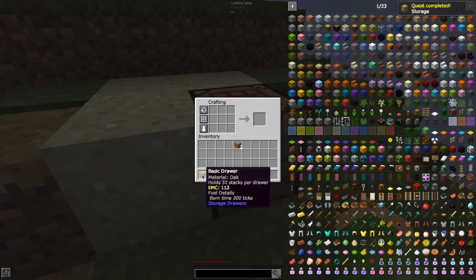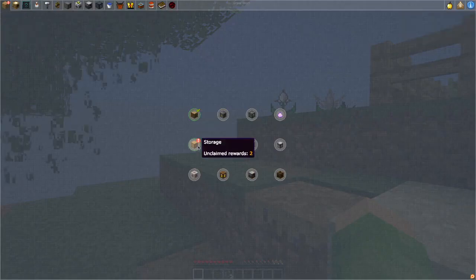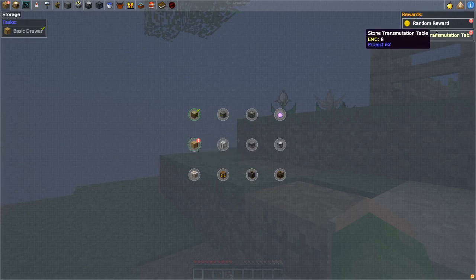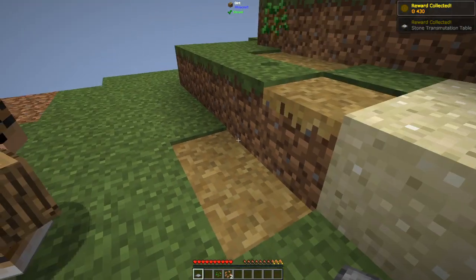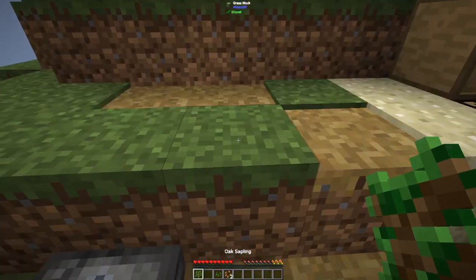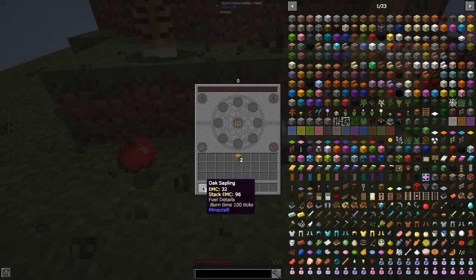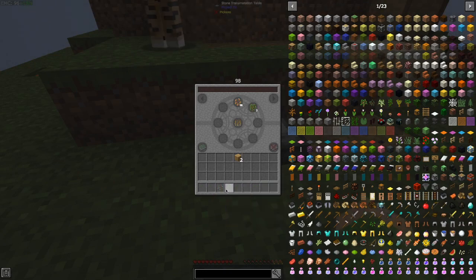This transmutation table is basically the crux of the whole series. Anything in our inventory — oak wood planks have an EMC value of eight, stack EMC of 16. Industrial hemp seeds give us string. Normal seeds have 16 EMC, and an oak sapling has 32. I'm going to throw all of these in here — you can see at the top I've got a total EMC value now of 130. From there I can now take out way more than I've put in.